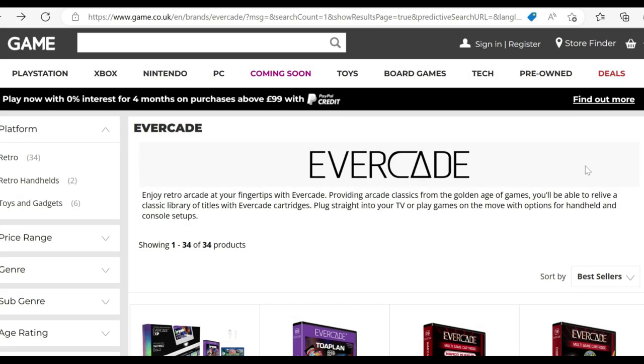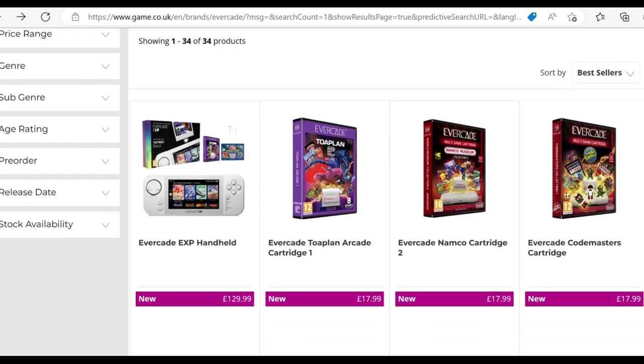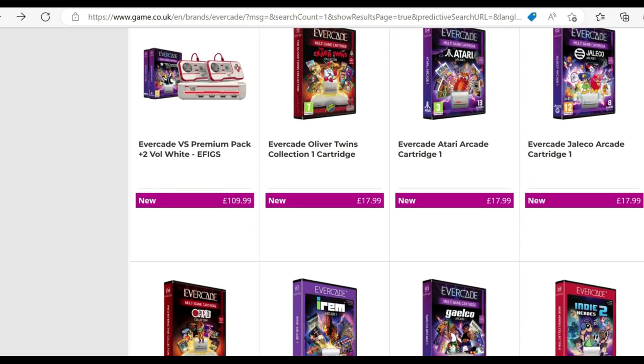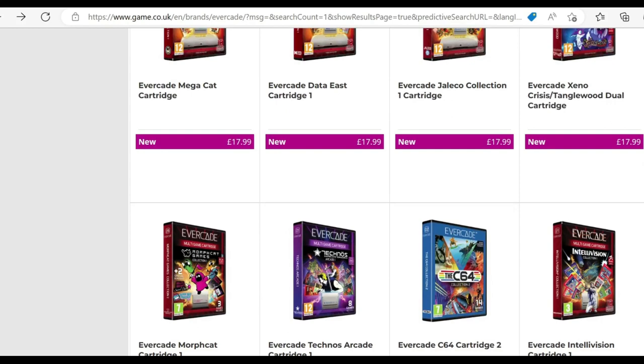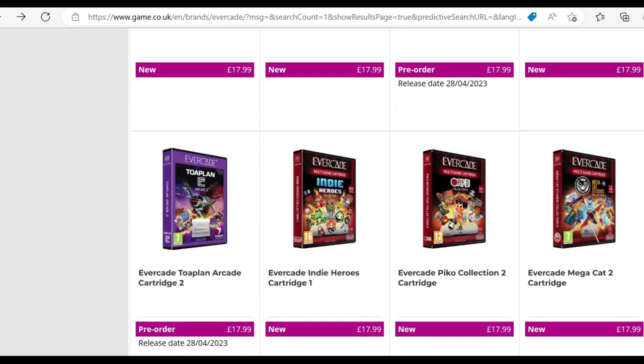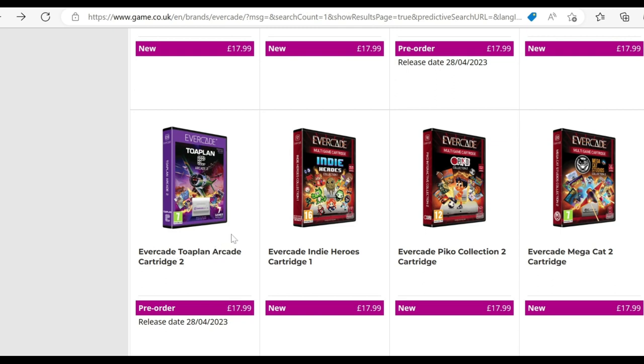I've been given a little bit of a tip and heads up that there are Evercade new cards that appeared on the game.co.uk website that haven't even been announced yet. I know there are card announcements about to happen possibly this week, but it might happen sooner than planned. We've got Evercade C64 Collection 2 appearing, which is going to be released in April, and also Toaplan Collection 2 also in April. So we're going to have a look at some of those details and the games they've included.